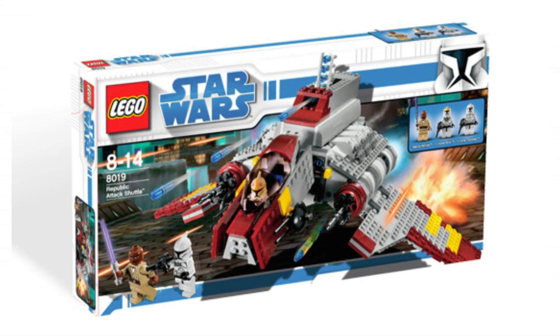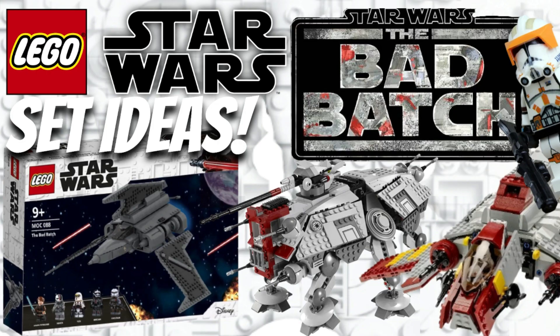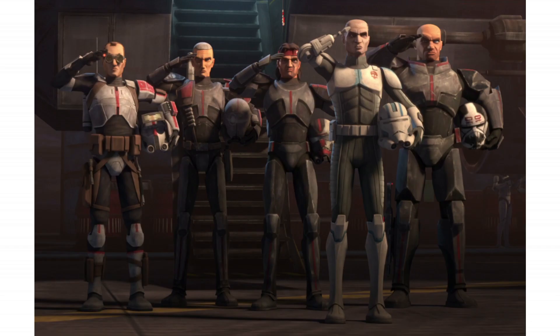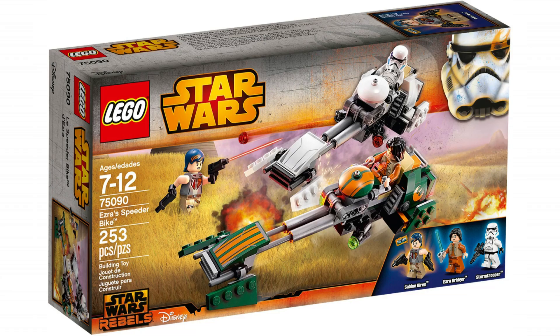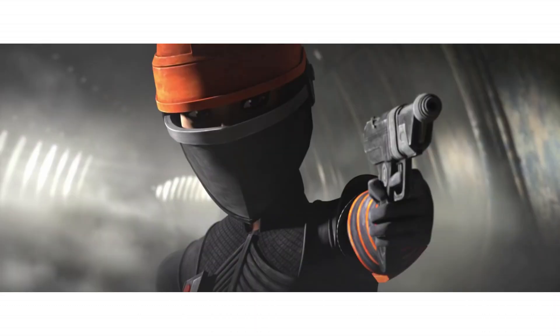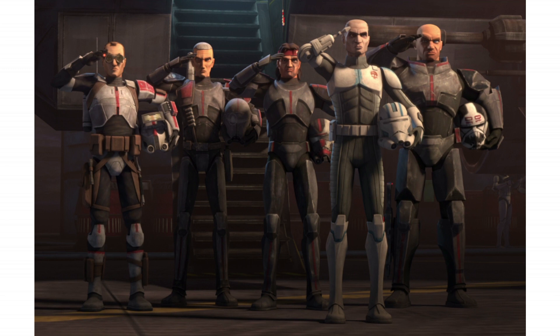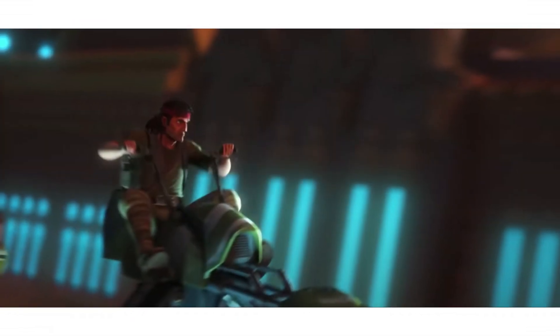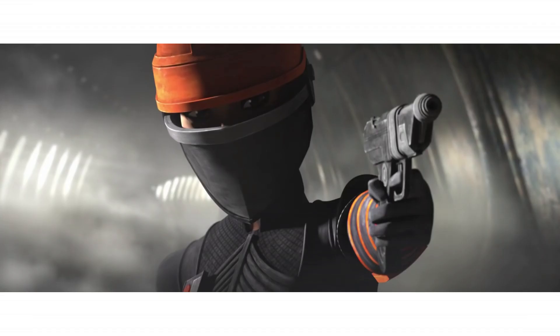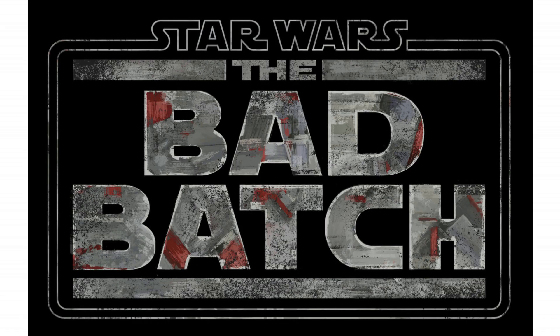Our final set idea is going to be a speeder chase scene. In the trailer we see Hunter on a speeder, and it looks like he's going to save someone, presumably one of the other Bad Batch members. LEGO loves doing speeder chases — they do one every year. This is a no-brainer. We don't know enough detail about the scene yet, but I'd assume you'd have two speeders. It looks like it's on Coruscant, so maybe detail it around that, with Hunter and maybe one of the other Bad Batch members or a villain.